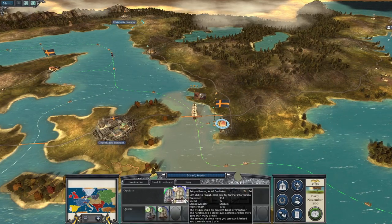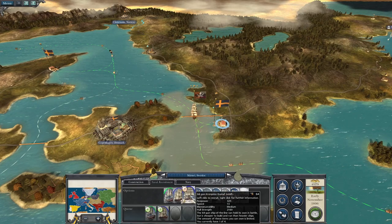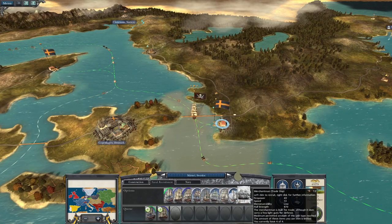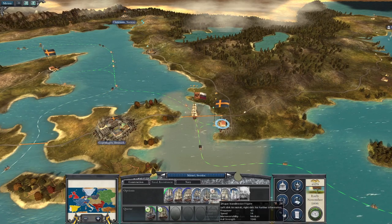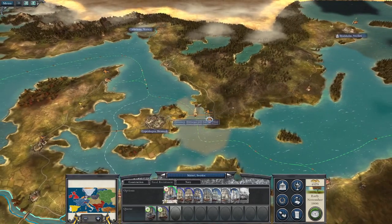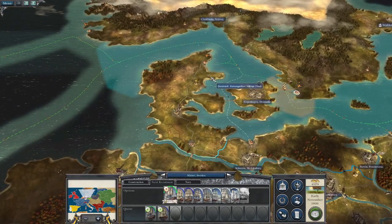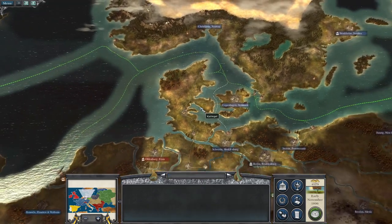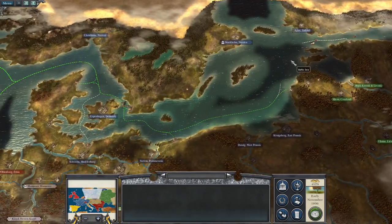I tripled a couple of units. Same with the navy - the 80-gun ship of the line I can now recruit six of, and the 74-gun ship of the line is at four. I don't need a massive navy, just a reasonable Baltic fleet. Maybe down the line I might scale it upwards.